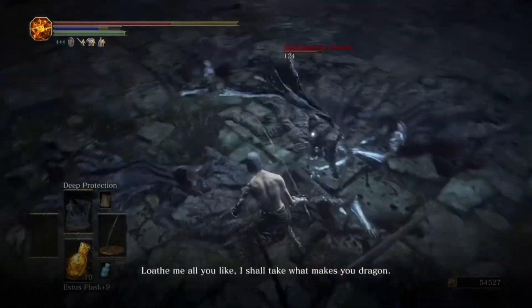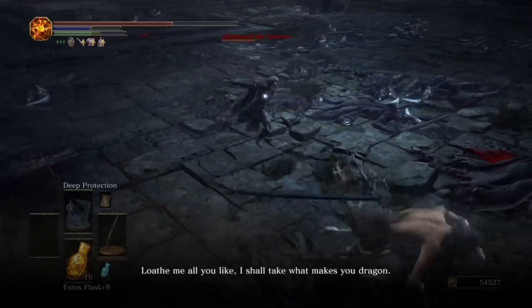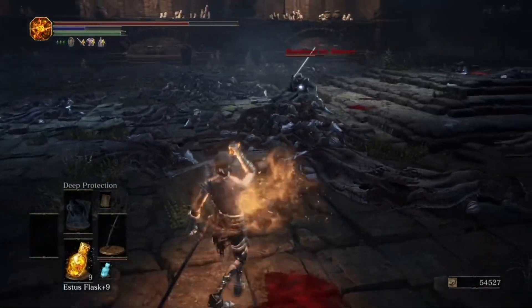So once Hawkwood disappears, go to the Abyss Watcher's boss room. Once there, Hawkwood will be waiting.